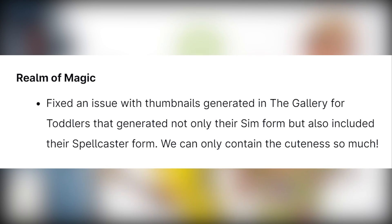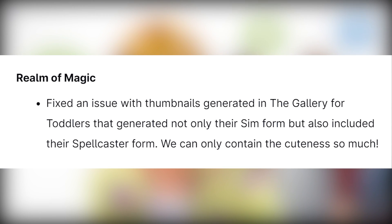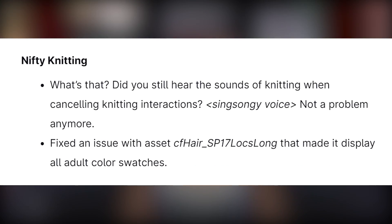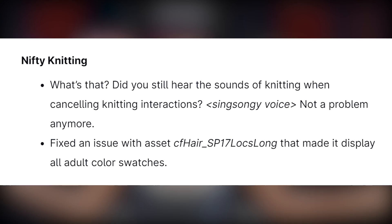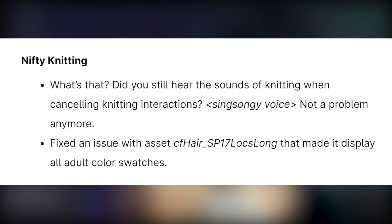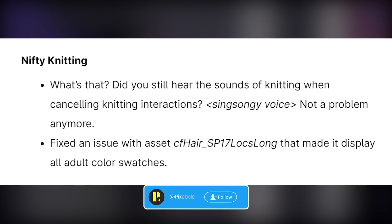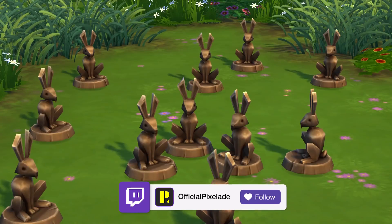Realm of Magic: fixed an issue with thumbnails generated in the gallery for toddlers that generated not only their Sim form but also included their spellcaster form — we can only contain the cuteness so much. Nifty Knitting: you will no longer still hear the sounds of knitting when canceling knitting interactions. Also fixed an issue with the asset cf_hair_sp17_locks_long that made it display all adult color swatches.